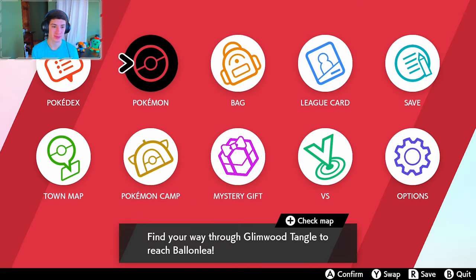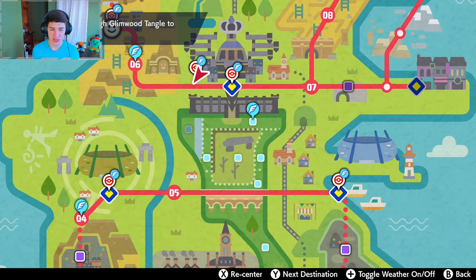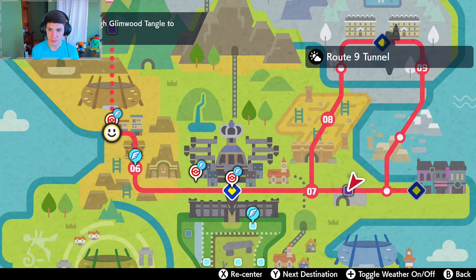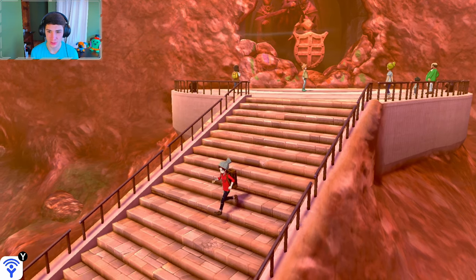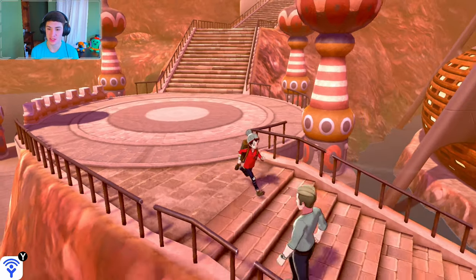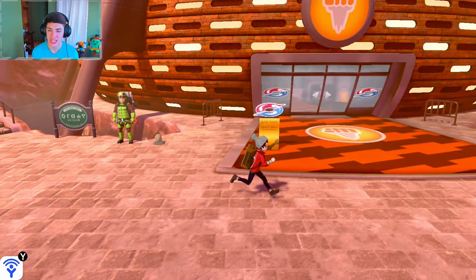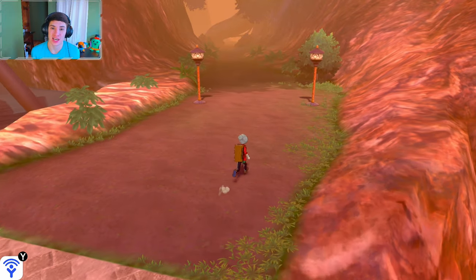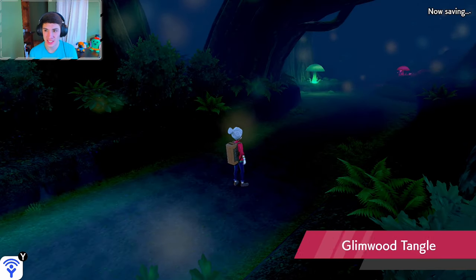We need to roll out to the next town. Checking the map, we have to find our way through the Glimwood Tangle to reach Ballonlea — it's all the way up here. So we just head straight this way. The Glimwood Tangle is right up ahead — just dandy. We're going to make our way through it to the next gym. I think it's like the mysterious forest-looking place, and this is actually where you get Galarian Ponita in Pokemon Sword.